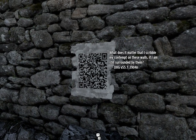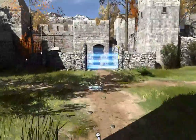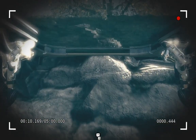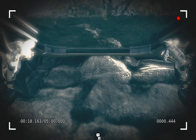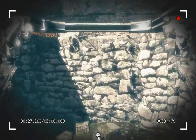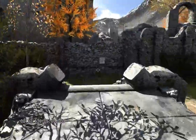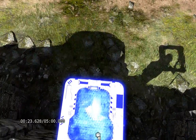So this is a bit of a tutorial, isn't it, on how to use this item. 'What's it matter that I scrawl my contempt on these walls if I'm still surrounded by them?' — Yes, you are miserable. Okay, so I think I know exactly what needs to be done for this one. Let's do it. Stand here for a moment, give me time to get here, get on board, and then let's go. Cool, I think that will do it. Lovely, so I think this is a bit of a tutorial.